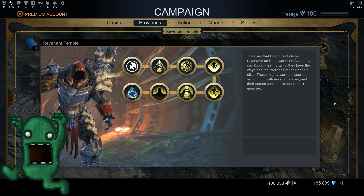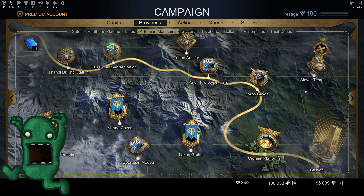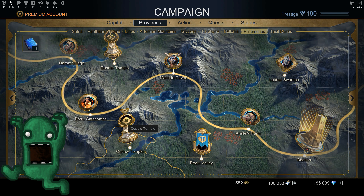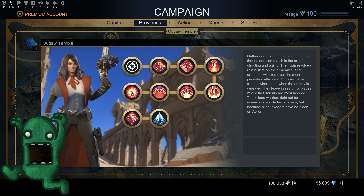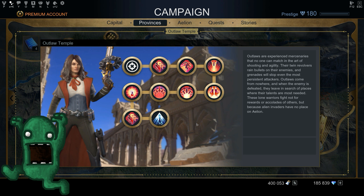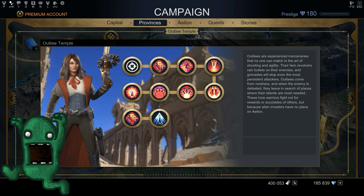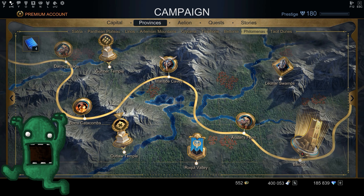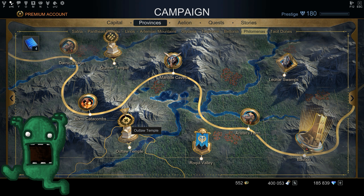I would still suggest having Revenant at least in the early stages, but if you're not a fan of melee classes, I would unlock Outlaw instead. Around day two or three, the game may give you a special offer — about $2 for the Outlaw pack, which includes the class token, some credits, and more. It's really worth it. If you got it, great; if not and you like ranged classes, unlock Outlaw first.